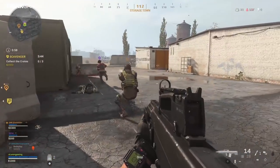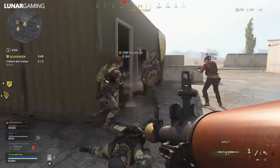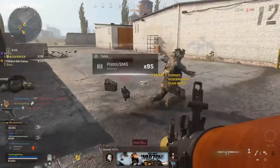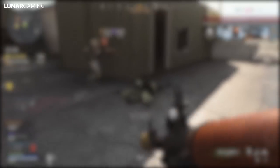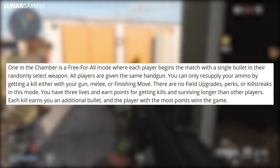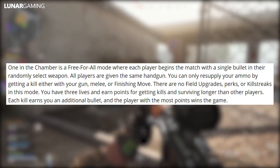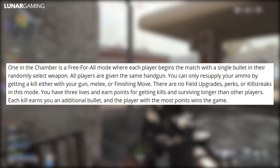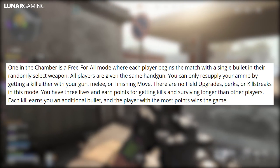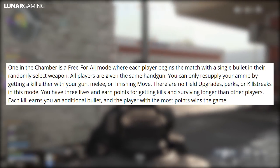In today's multiplayer playlist update, there are three fan-favourite Free For All modes arriving. One in the Chamber is a Free For All mode where each player begins the match with a single bullet in their randomly selected weapon. All players are given the same handgun and can only resupply ammo by getting a kill — with your gun, melee, or finishing move. There are no field upgrades, perks, or killstreaks, and you have three lives to earn points. Each kill earns you an additional bullet, and the player with the most points wins.